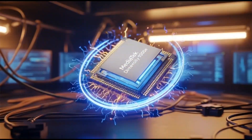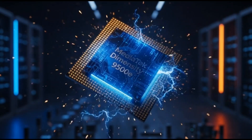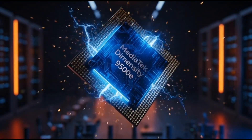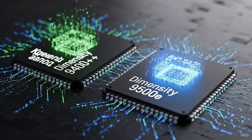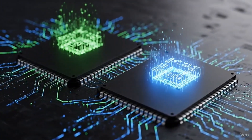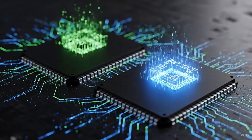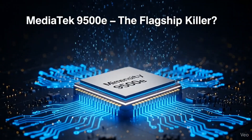MediaTek is cooking up something new again, and this one's got people talking. There's a new chip coming, supposedly called the Dimensity 9500E, but the name isn't even confirmed yet. Some leaks are even calling it the Dimensity 9400++, which already sounds kind of weird. Are we getting a new chip, or just an upgraded version of the old one?